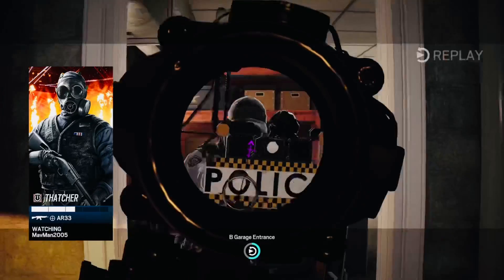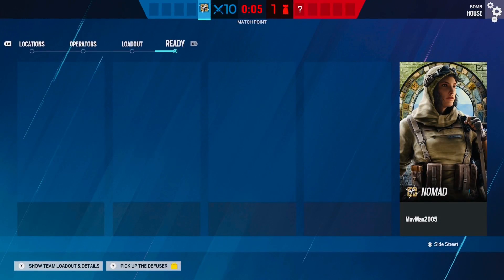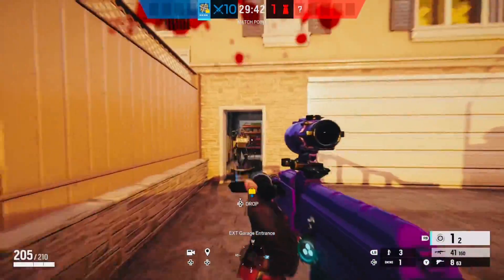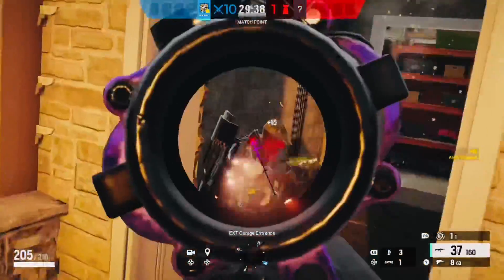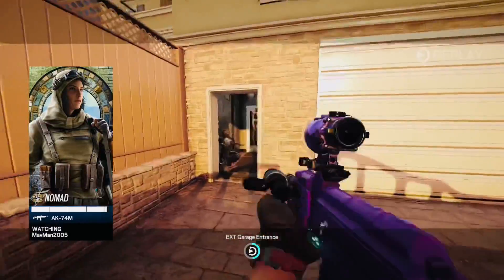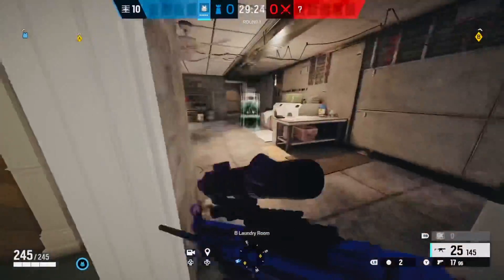Now for our next and final Clash clip — this is going to be another counter op to her called Nomad. As most of you know, Nomad has air jabs, and what the air jabs do is blow operators back. Even if Clash has her shield out — let's say she's in a corner guarding the defuser, walks past and tries to push you — she'll get blown back and you'll be able to shoot her. Now let's get right into Montagne.